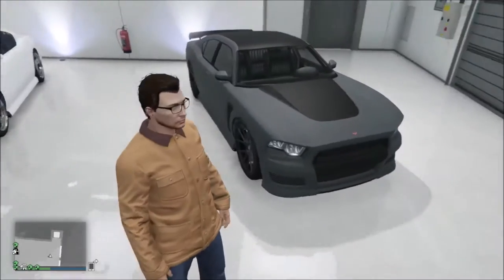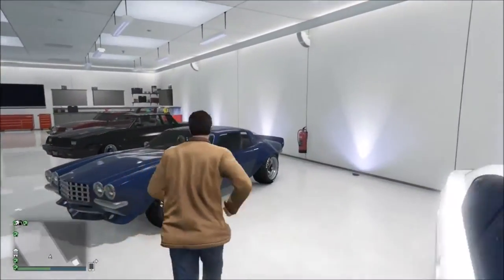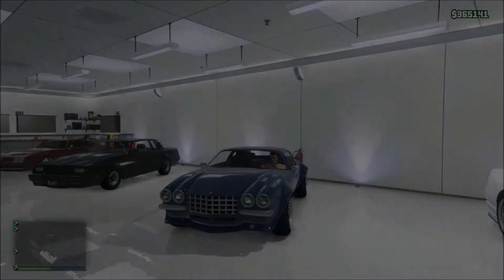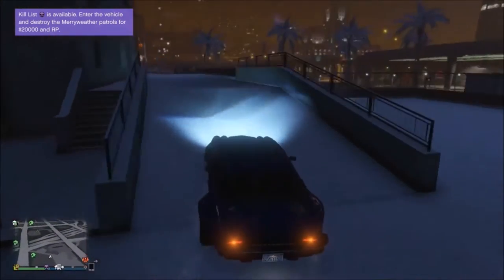Welcome everyone. Today we're going to be playing some GTA 5 and I'm going to be making the F-bomb from — I believe it was the fourth Fast and Furious, which I think was just called Fast Four. We're going to be making the F-bomb, which was the car that Dom ripped someone out of when they were going through a tunnel. Let me throw a picture up real quick.